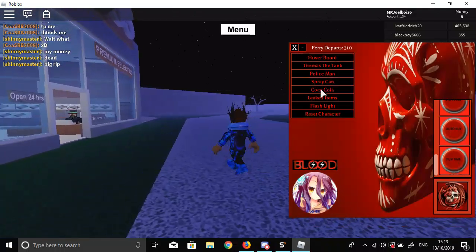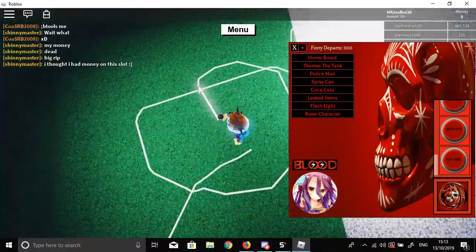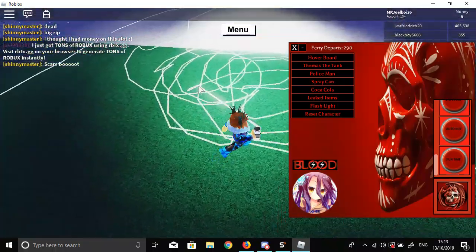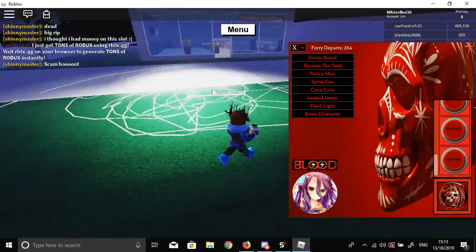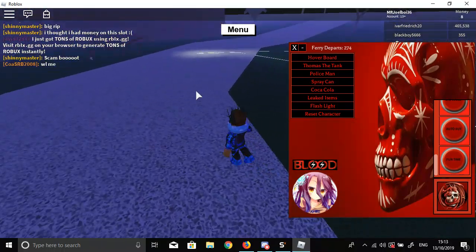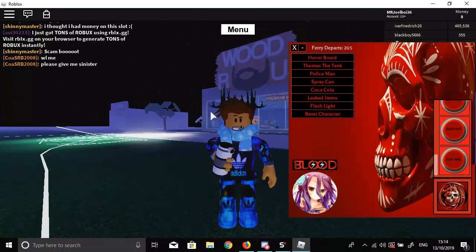The spray cans are pretty cool too — we checked those out already. There's really nothing else new other than the spook wood parts. That's the new update for Blood GUI — I'm not sure if there's anything else beyond that. Anyway, thank you so much for watching. More GUI showcases coming soon. Leave a like if you enjoyed, subscribe if you're new, turn on post notifications, and peace!